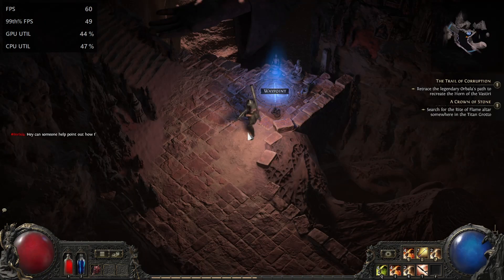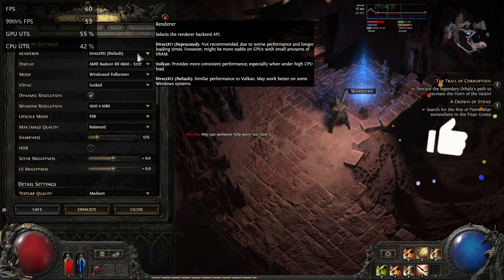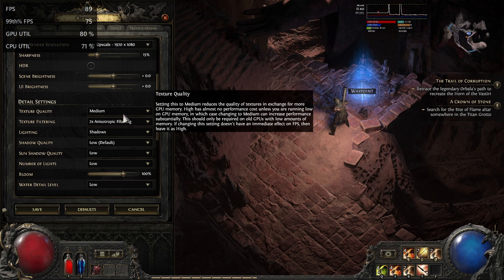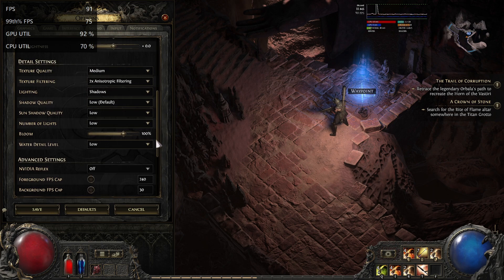Hello guys, today I'm going to make some real FPS tests for Path of Exile 2. Let's move to our settings — I need to switch off vertical synchronization, switch off upscale mode, and I'm going to start with low qualities to check out our performance at low quality, and then I will activate high qualities.